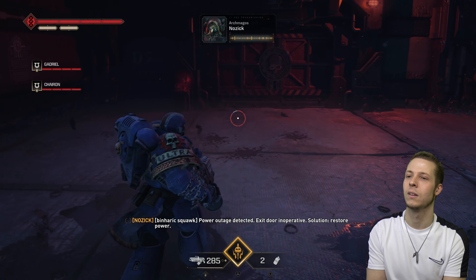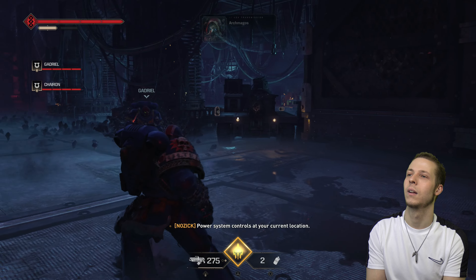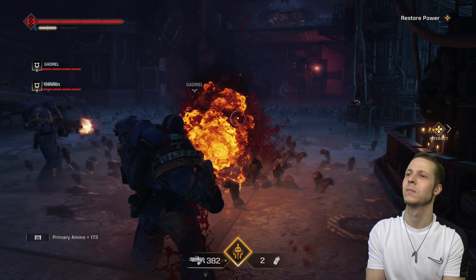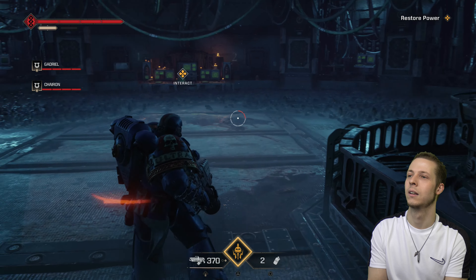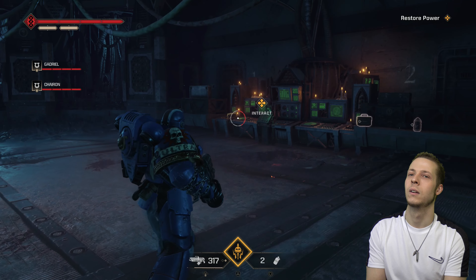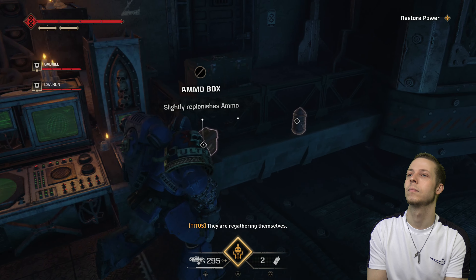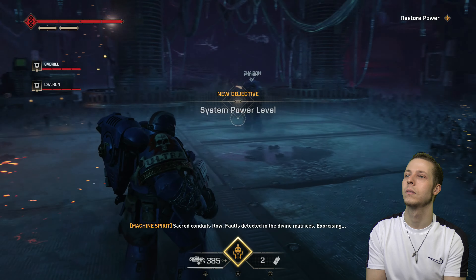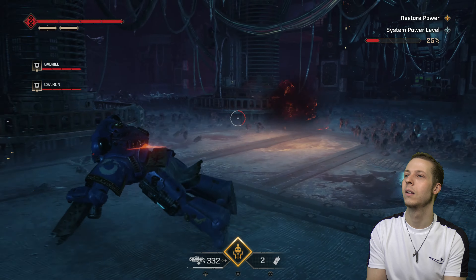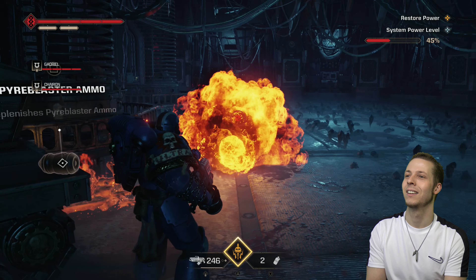Just be careful it doesn't overheat. Power outage detected. Exit inoperative. Solution: restore power. Genius — we need instructions. Power system controls at your current location. See, now you've got to come around here. They are regathering themselves. Power off sequence initiates — sacred conduits flow. Faults detected in the divine matrices. Exercising. They look a bit like aliens, didn't they? Oh no, we've overheated.